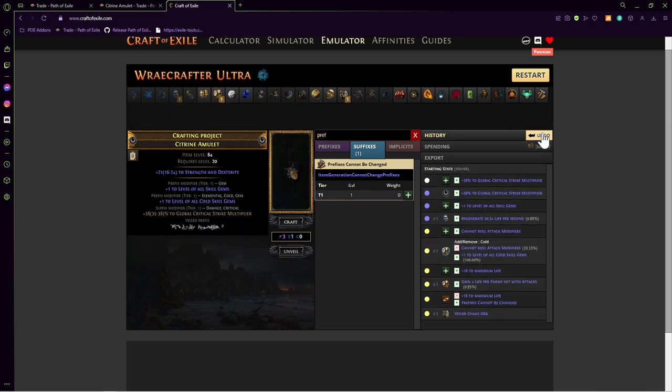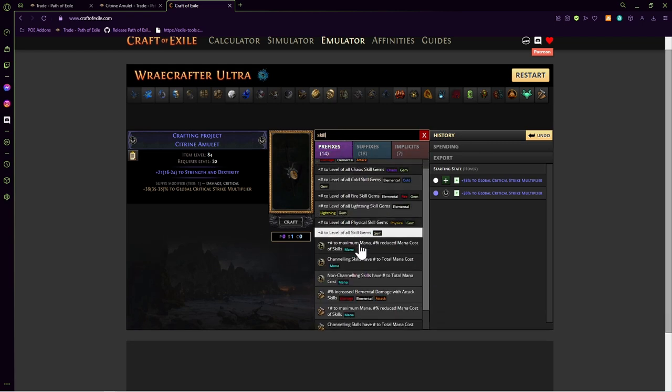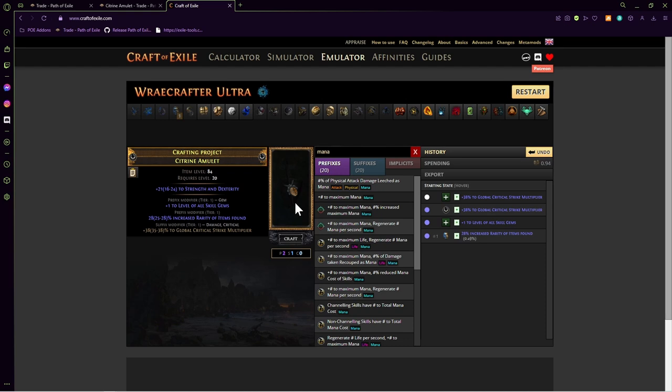That's how to do it if you hit a suffix on the Regal. Let's go back to the very beginning to cover what happens if you hit a prefix instead. We did get a prefix on the Regal — that's not ideal. The reason it's not good is we're now unable to use the Veiled Chaos Orb method to get that extra damage modifier. Not a huge deal — you can continue the craft, sell it, and use that currency to basically start over, and you actually make some money doing that.